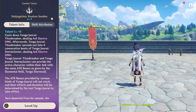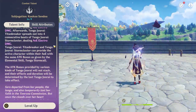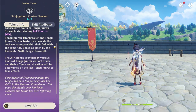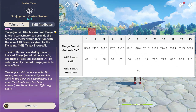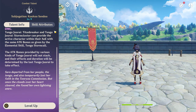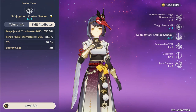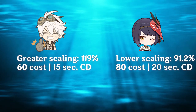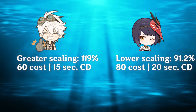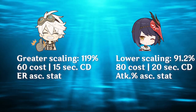As for Sara's Q, it's very similar in the sense that hers is also an attack buff, however it will only affect your active party member. This scales off of her base attack as well, and its level 9 scaling is 73%, and its level 13 scaling is 91.2%. Its one drawback is that it's on an 80 cost, and it only lasts for 6 seconds, and is on a long 20 second cooldown. So for elemental bursts, Bennett takes it easily, as his buff multiplier is decently higher, it's on a lower cost, and not to mention Bennett's ascension stat is energy recharge, so getting his Q back up is a lot easier than Sara's high cost one.